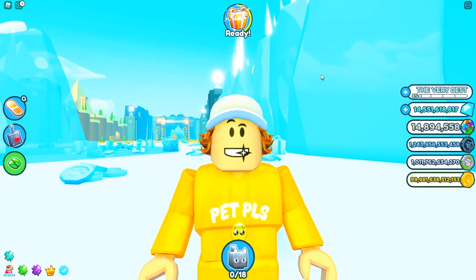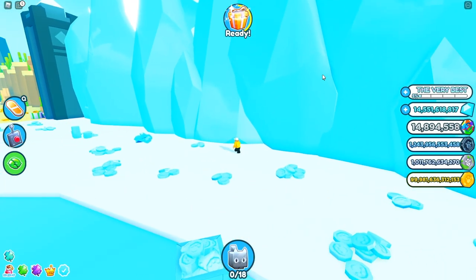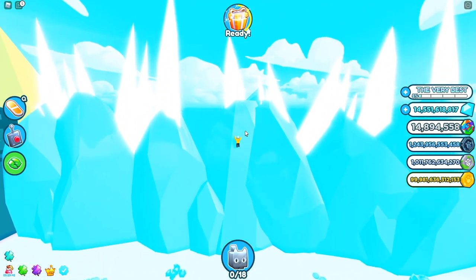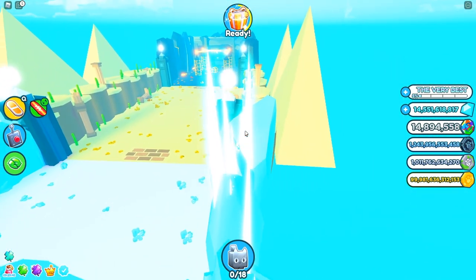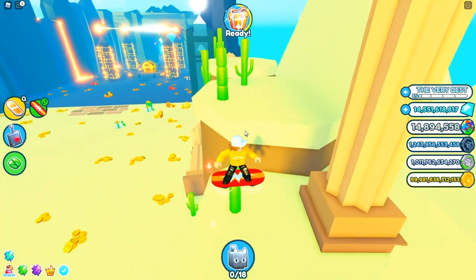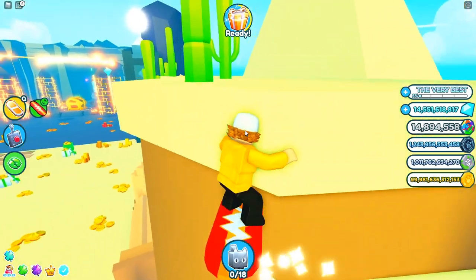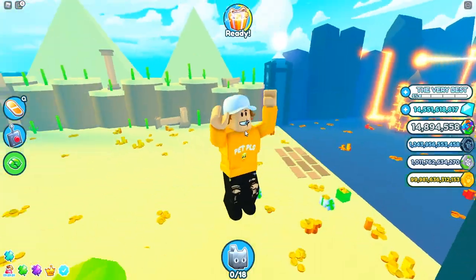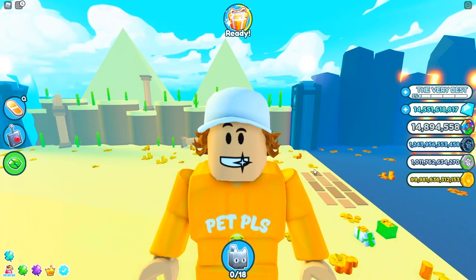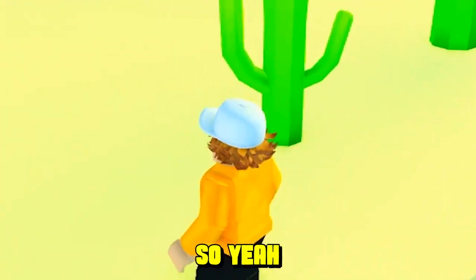Since we're almost at the end of the video, here's a bonus secret — it's kind of a glitch. Make it to this iceberg at the glacier and just keep jumping. You'll make it on top of the glacier and can literally go to the desert area. As you can see, I'm literally at the desert of Pet Simulator X. There we go — we're at the cactus. Comment 'bonus' if you see this clip.